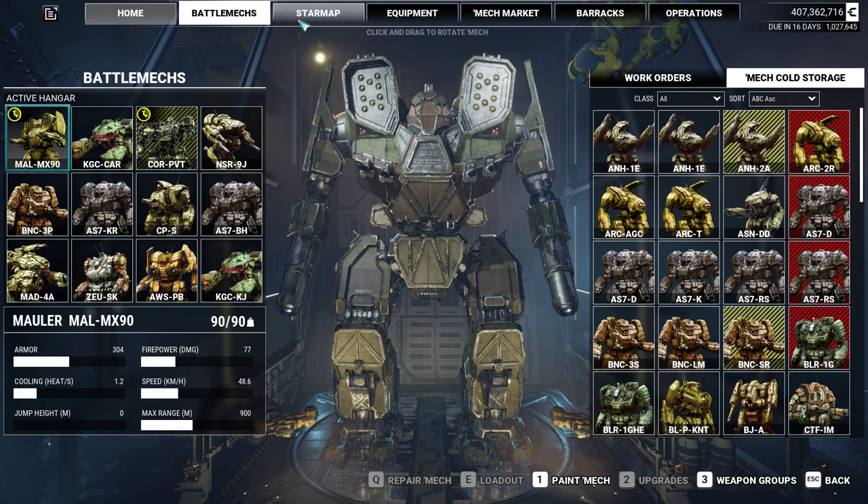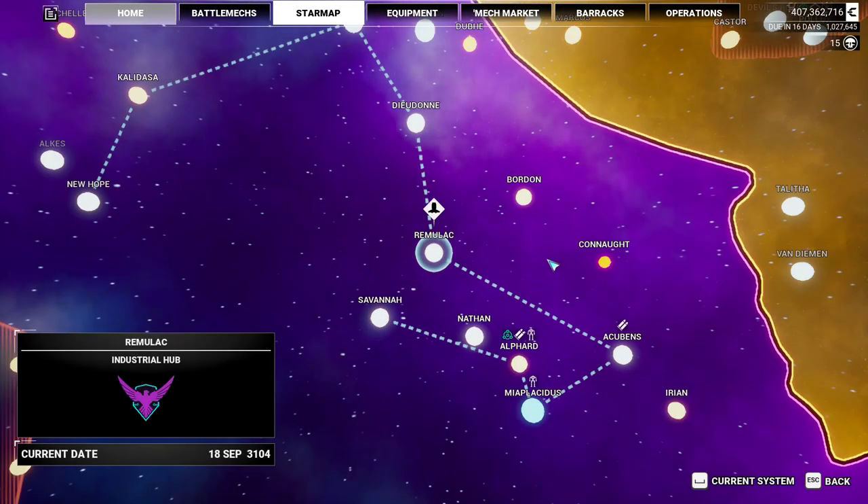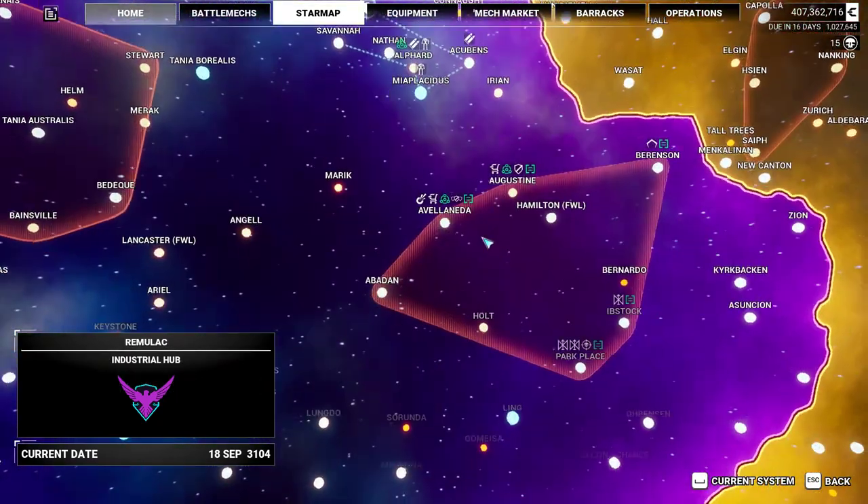So between traveling around and finding the right mech with at least four hard points for ballistics, purchasing the mech, upgrades, and buying the weapons if you don't have them already, I would say you can expect to spend 20 million or less. Maybe you can get it down to like 15 million or so, and you might even do it for less if you happen to have everything already.